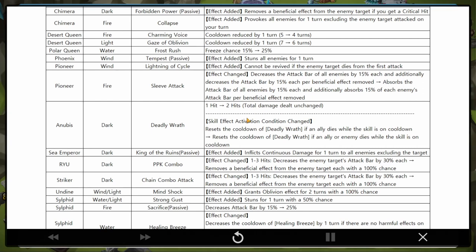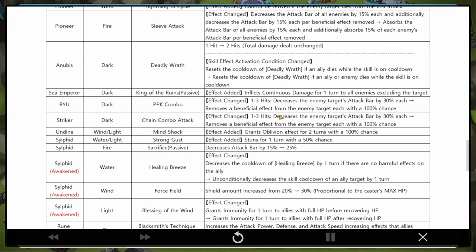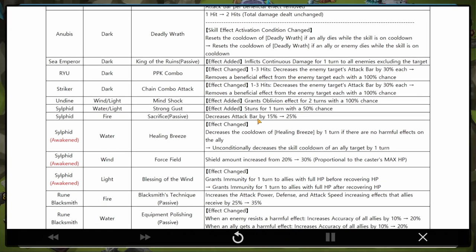Water Light Sifield - Stronger: stuns for one turn with a 50% chance, fair enough. Fire Sifield - Sacrifice: decreases attack bar by 15% to 25%. Wind Sifield - Healing Breeze: used to decrease cooldown by one turn if there are no harmful effects on the ally; now unconditionally decreases the skill cooldown of all targets by one turn. Wind Sifield force field - shield amount changed to 30%. Blessed of the Light now grants immunity for one turn to all allies with full HP after recovering HP.